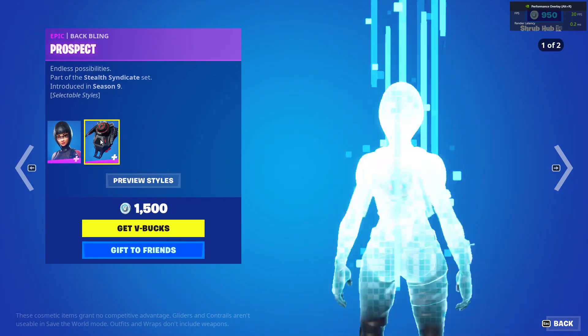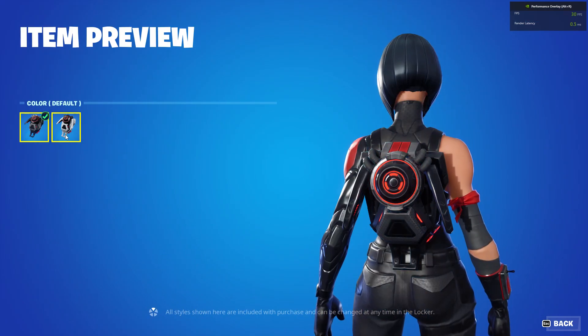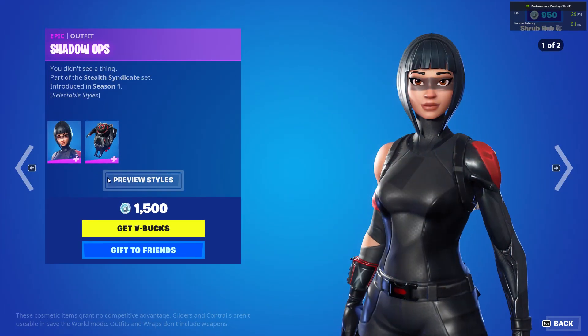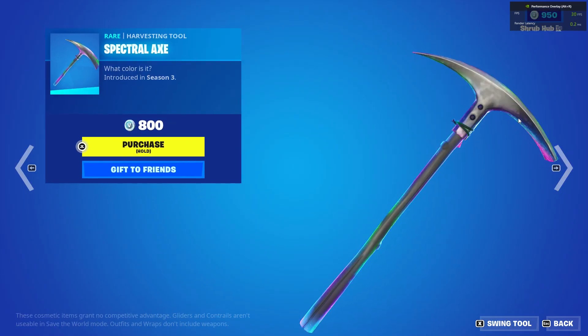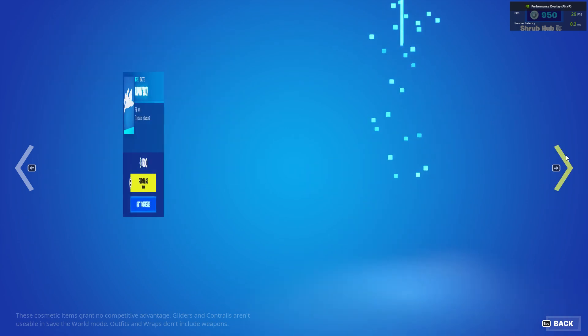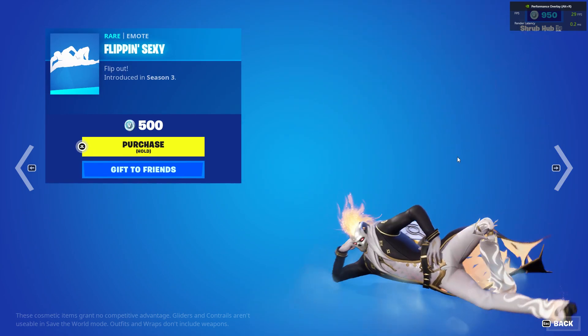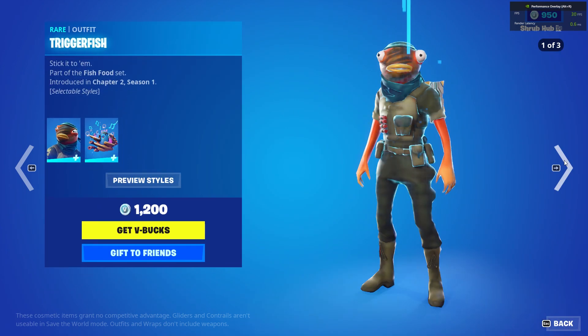Then we have the Shadow Ops skin from Season 1 with the Perspective backbling from Season 9, and it has the white edit style. Then we have the Special Action from Season 3, the Contrast from Season 9, the Flippin' Sexy from Season 3, and the Edge Stretch from Chapter 2 Season 4.